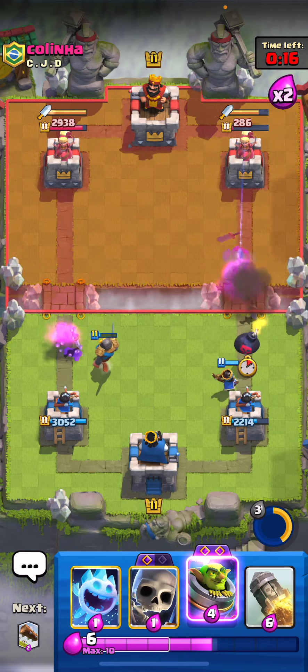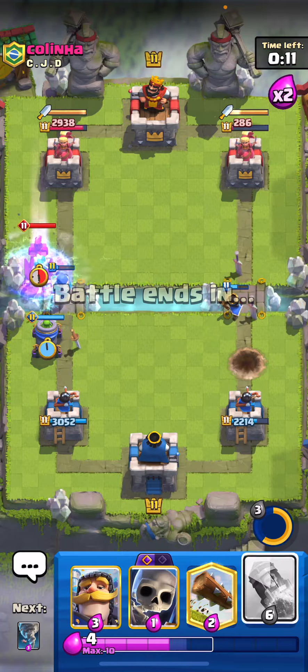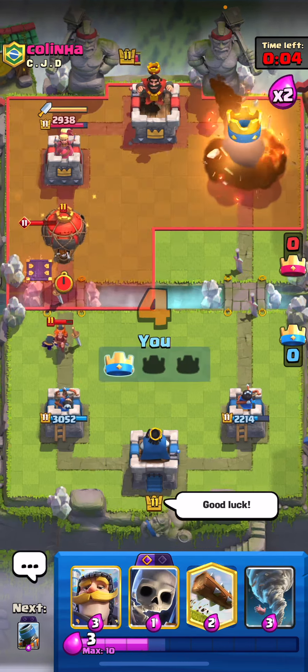Very easy defense. Let's go for the mortar again and get an ice spirit in front of it. He's gonna go for the evo tesla, but at that point we can just rocket that tower. Let's give him a good game, good luck, and go right on into the next matchup.